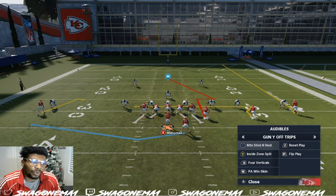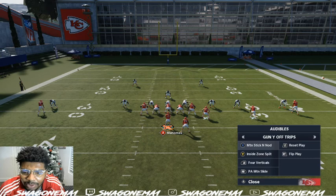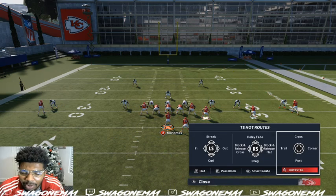Three, two, one. So part of the times when you're using this offense in Gun Wire Trips, for the full ebook make sure you shoot me a DM at SoCal Esports. When using this playbook, what you want to do is have this guy go right here.